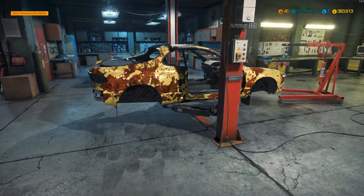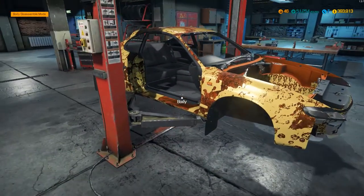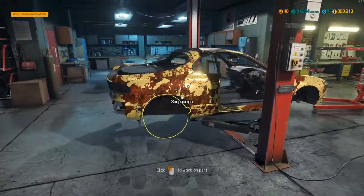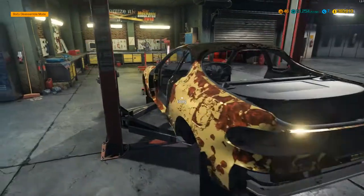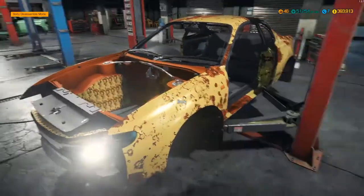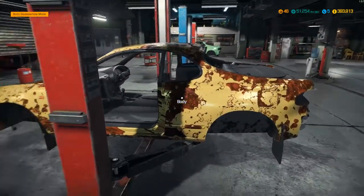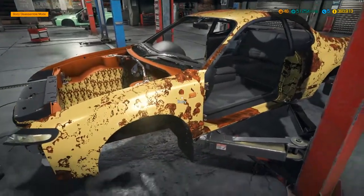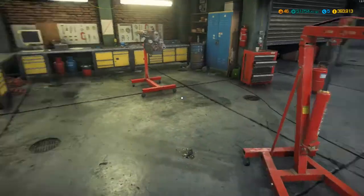Welcome back to another episode on Car Mechanics Simulator 2018. This time we've got a pretty iconic car - the stripped-down remains of a Toyota Celica GT4, a pretty well-known classic rally car. From my childhood I never owned a Celica but I did used to have a Toyota MR2, which shares basically the same engine. We've got the engine out, we need to completely rebuild it, suspension components ready, new body panels to put on, and we need to weld up the bodywork, get it to the paint shop, and get the rally parts back on.